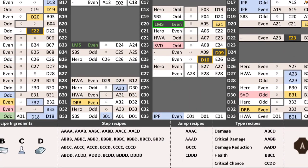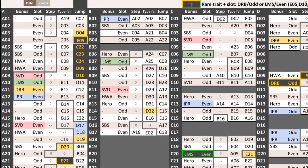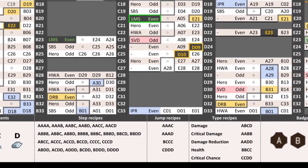You've also got jump recipes. There are only four of these and those ones are used to move to the location in the jump column. So A01 jumps to C02. I'll go into it in more detail but I just want you to get an idea of when I say jump, this is what I'm talking about and this is the recipe I'll be using.